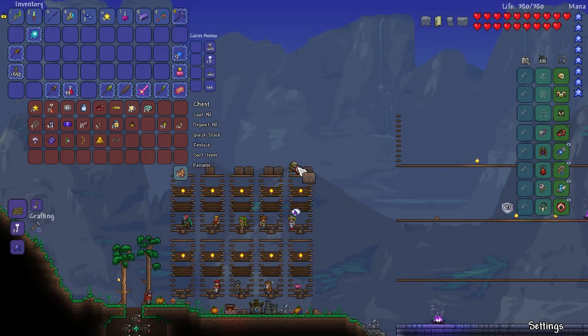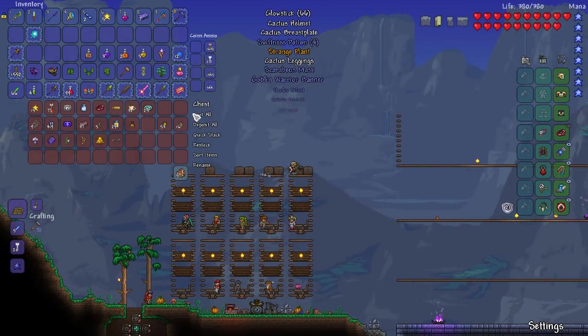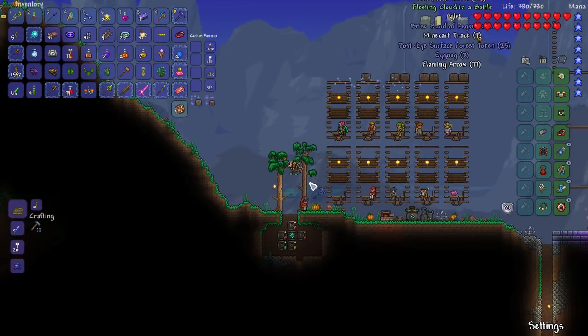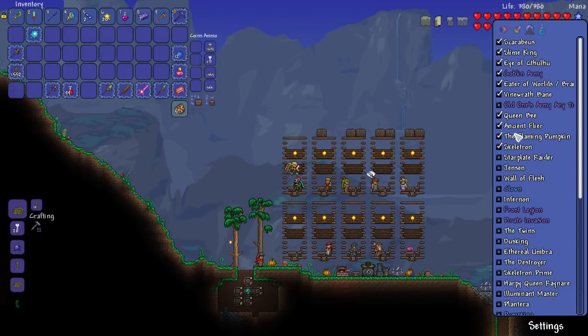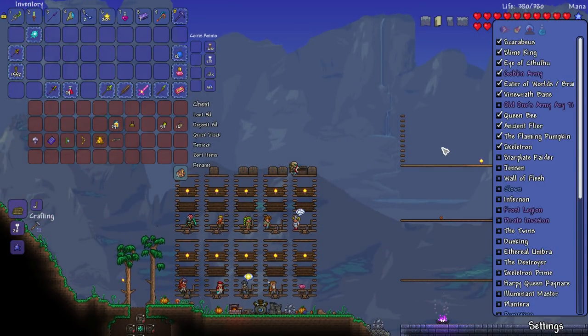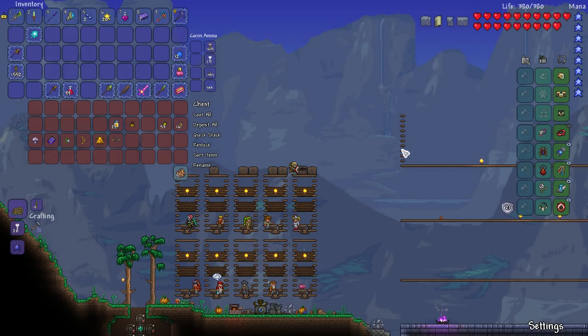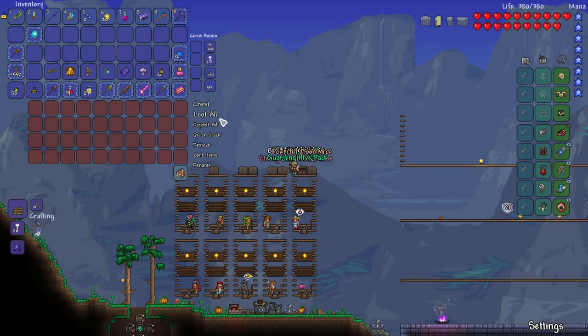I'm running out of space and might need to upgrade sooner rather than later. We got wings pretty early on - right after Queen Bee - and Queen Bee is basically right before Skeletron. I know for a fact the Flaming Pumpkin fight was a lot easier because we had wings.